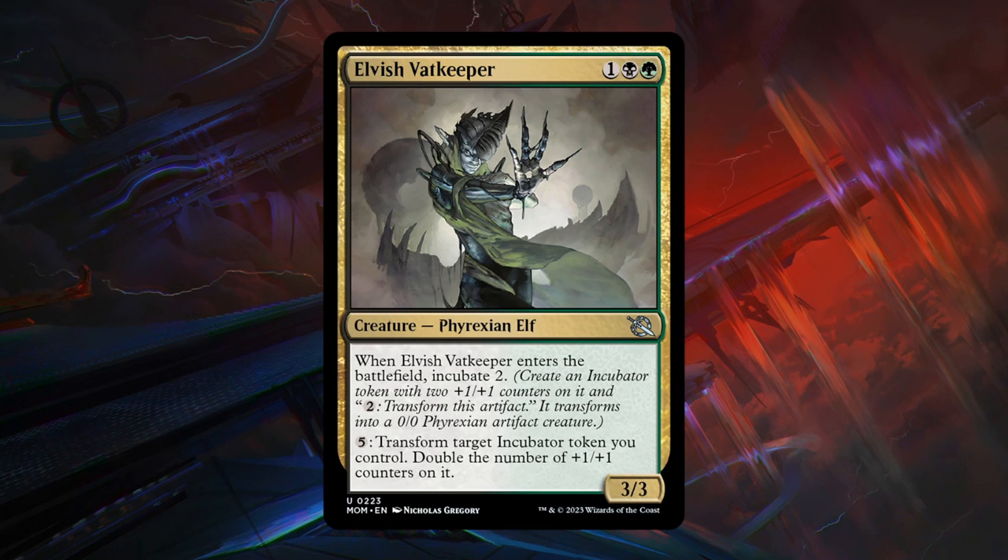Moving on to black-green, which cares about the Incubate mechanic. Starting with Vatkeeper — a 3-mana 3/3 at uncommon. When it enters the battlefield, Incubate 2. For 5 mana, you can transform target Incubator token you control and double the number of +1/+1 counters on it, so all of a sudden you can make a 4/4 Phyrexian instead of a 2/2. Already a 3-mana 3/3 as a baseline. Very powerful card — B grade. If you can keep making huge Incubator tokens, it's not going to be too difficult to take over the game.